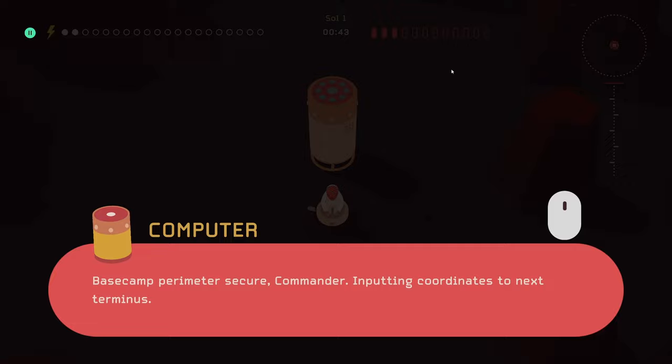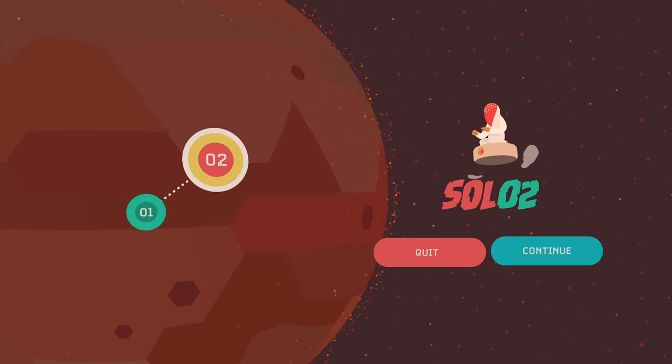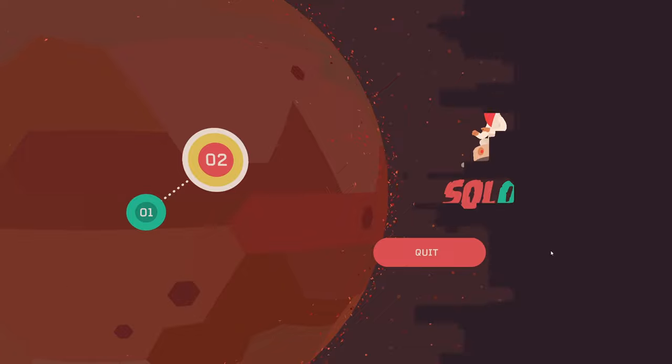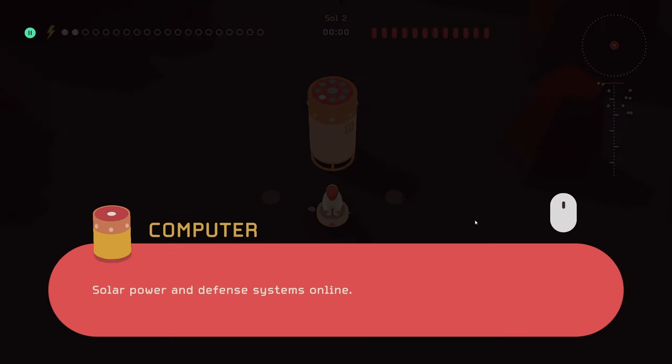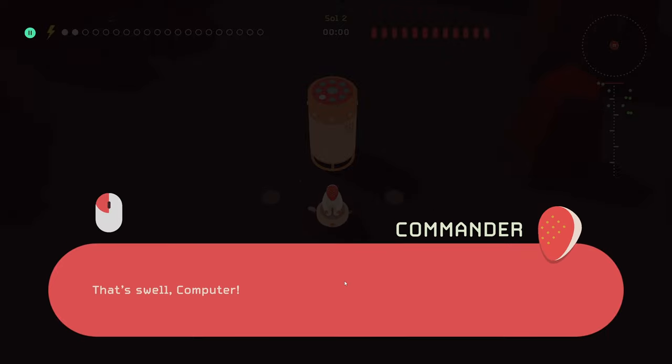Base camp perimeter secured — inputting coordinates to the next terminus. Oh, that was easy! So this is like a level-based game. Solar power and defense systems are online — that's swell, computer.